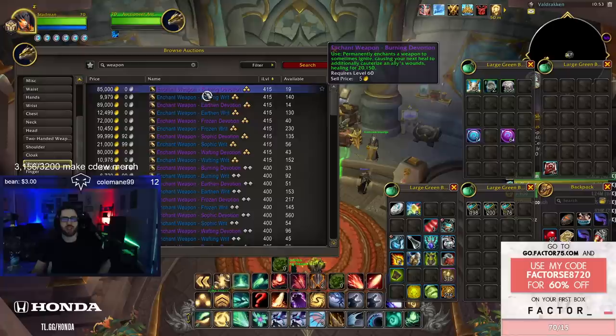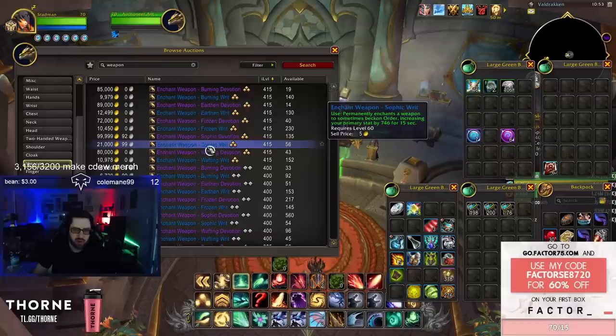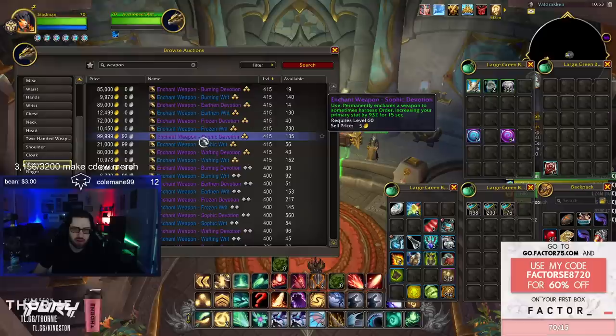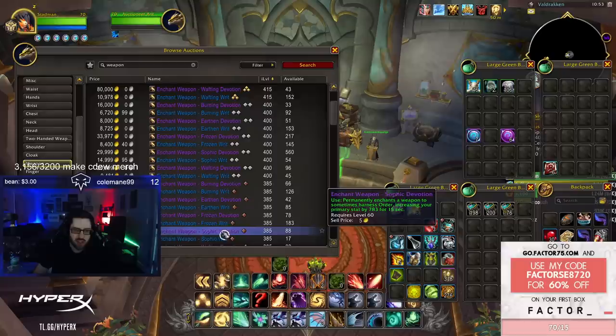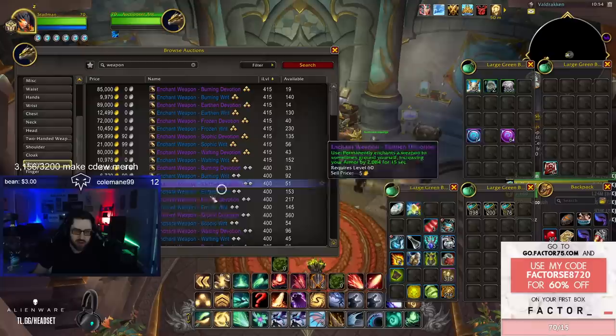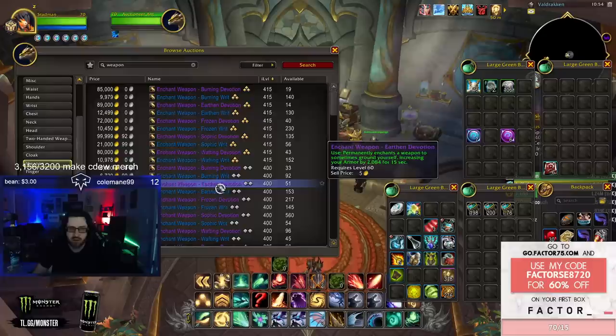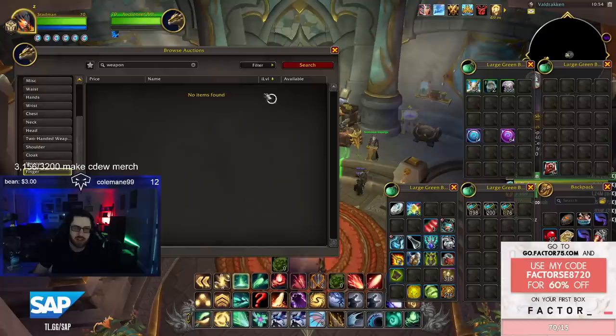For weapon enchants specifically, the epic tier three options are incredibly expensive — avoid those unless you have excess gold or an irreplaceable weapon. Look at tier twos instead. For example, Sophic Devotion tier three is 99,000 gold for 932 main stat, while tier two is 30,000 gold for 857 main stat. Tier one is unfortunately similar in price to tier two right now. The weapon enchant is the most expensive by far — ring enchants at tier three are only about 1,000 gold by comparison. The stat difference between tiers is around 300, which does add up.